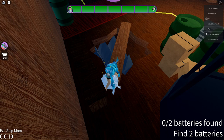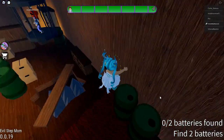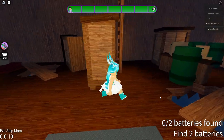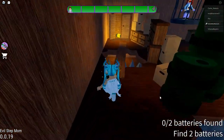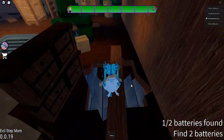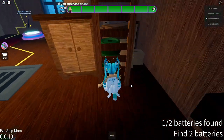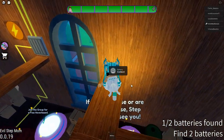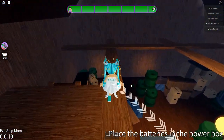Okay, so we have to find two batteries. I have zero. I did see one somewhere but wasn't paying attention to where it was. Let me look around here — there it is! Got it, okay, there's one. Let's collect that battery. I'm guessing the other one has to be up there somewhere. There it is! We got it. Now we have to take them to that area over there.